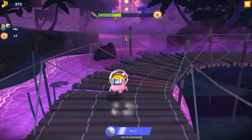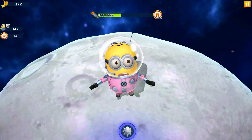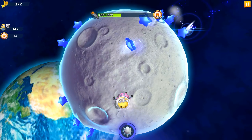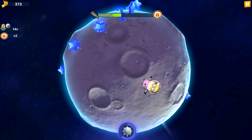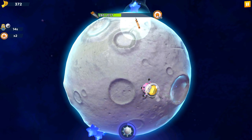Let's activate our moon ability — we'll visit outer space, travel to the moon, run on the surface, and collect some stars. These stars are usually visible, and it's interesting to see some new items and different stuff in the game.